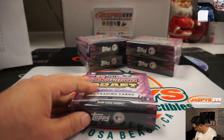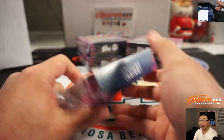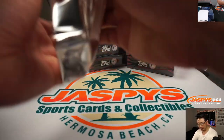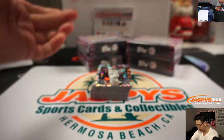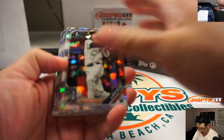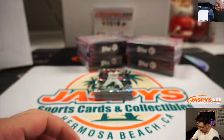And here we go. There are no autographs in here, but there are two parallels per pack, and that's where the money is — that's what everyone's searching for. These are considered base cards in this Atomic Refractor, as far as this set is concerned.